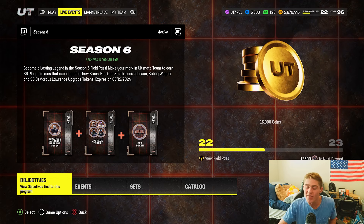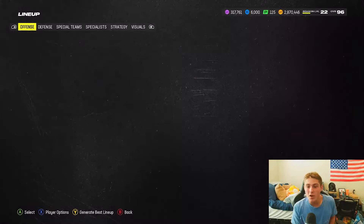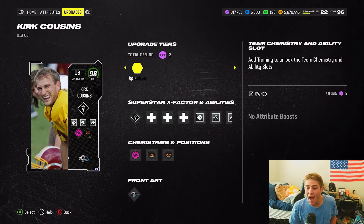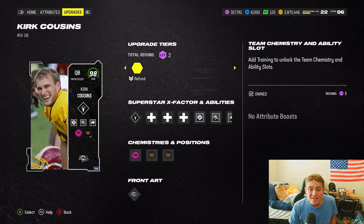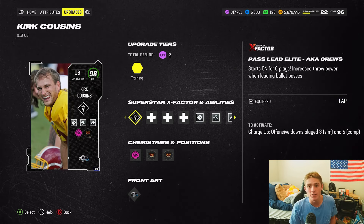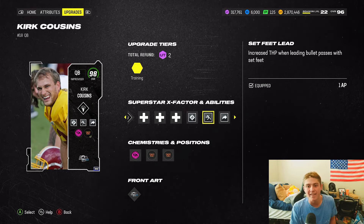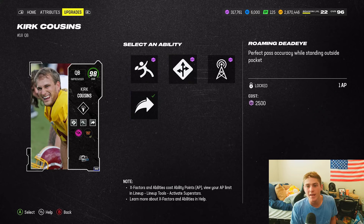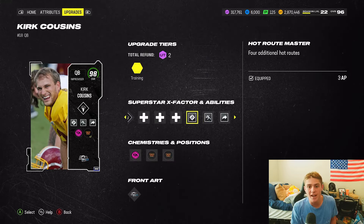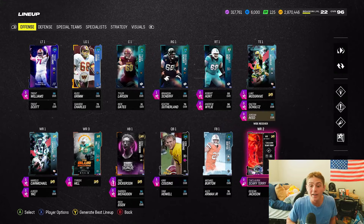Let's start with the offense. I've got Kurt Cousins slinging the rock at quarterback — I love this card. I tried out Jalen Daniels and was not a fan whatsoever. Kurt Cousins is where I run most of my ability points: Past Lead Elite (aka Crew) for one, Hara Master for three, Set Feet Lead for one, and Slinger for zero. Out of my nine AP, I'm running five on Kirk.